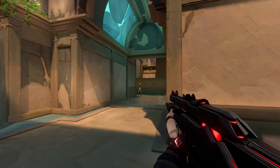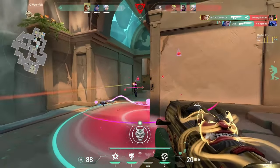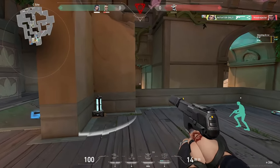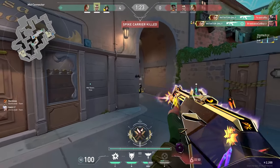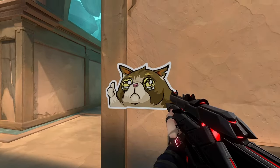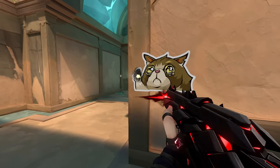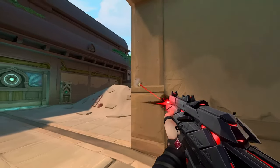Why take a 50-50 fight when you can take fights like this? Let's start taking fights like this but with a twist. Try doing what Zito did in the first clip I showed you: peek the angle with full confidence, wide swing enough to where you can see the enemy, take a shot, and then come back into cover where you can shoot the enemy through the paper corner — which is pretty much every corner in Valorant maps.